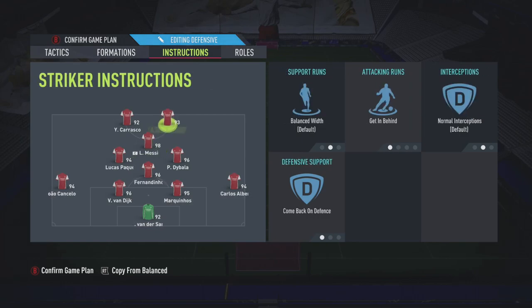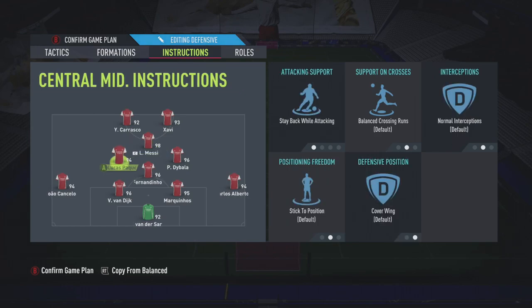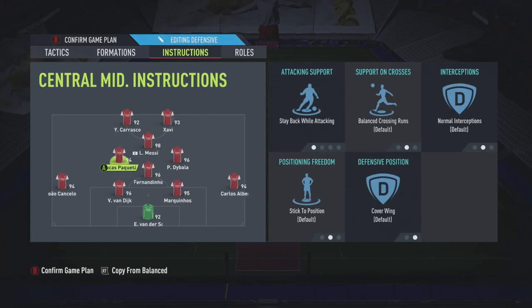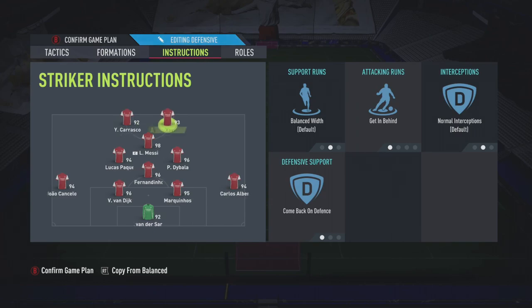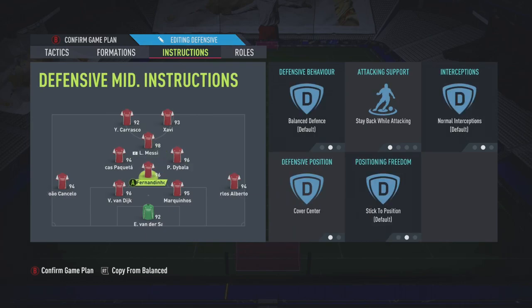Messi, who is the CAM, is on complete default. Your left central midfielder - your most defensive player (not your CDM) - goes there and is set to 'stay back while attacking', cover wing, everything else default. Your right central midfielder is on default but will help attack, so these will turn into a front four when you push forward. With the ball it becomes a front five attack. The CDM is on 'stay back while attacking', cover center - make sure you set that.